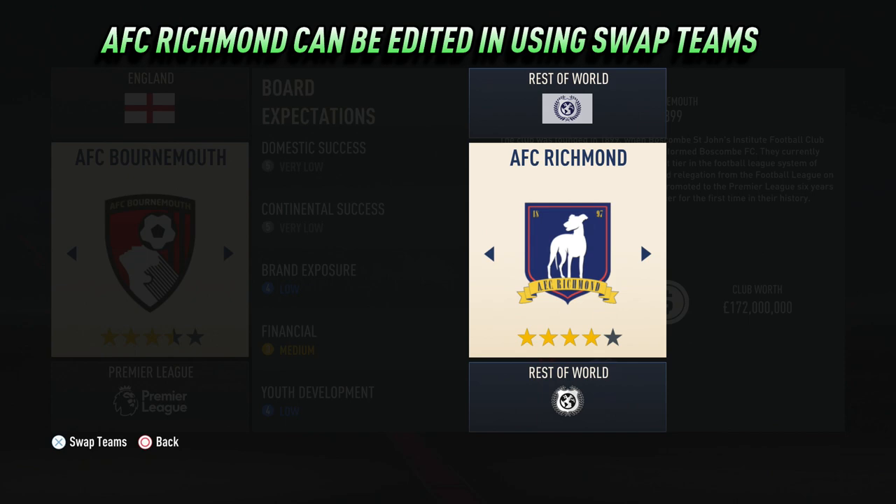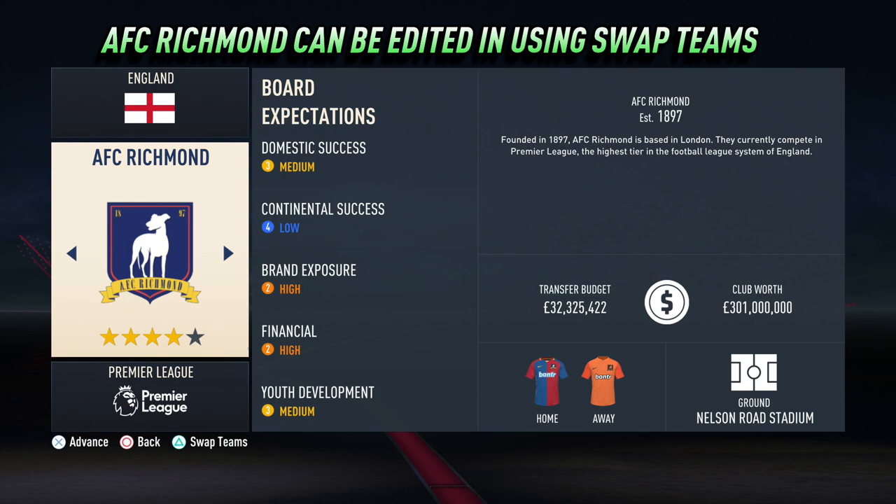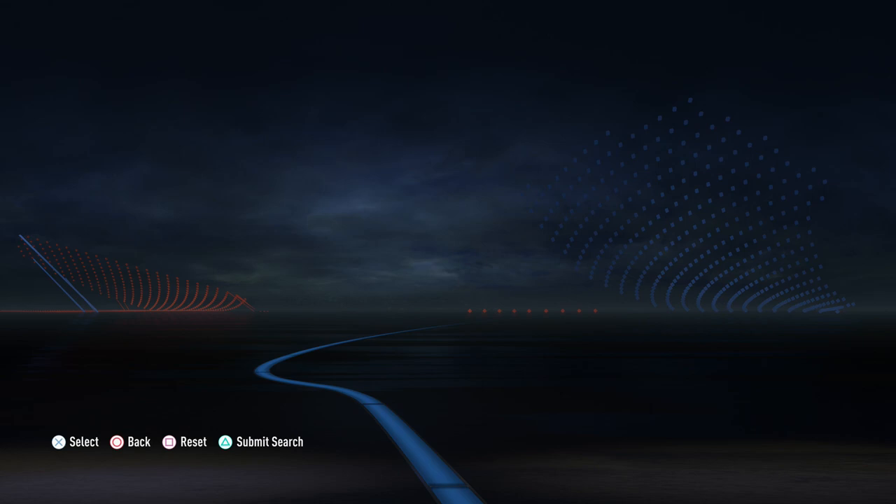However, if you are a fan, then you can sign Roy Kent for Chelsea or Jamie Tart for Manchester City should you choose to. But given that Roy Kent is 40 years of age at the start of a FIFA 23 career mode, you might prefer to use him as a manager — so here's how.